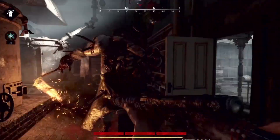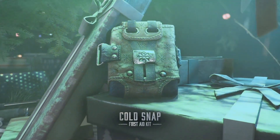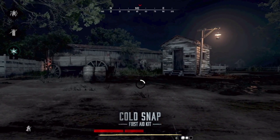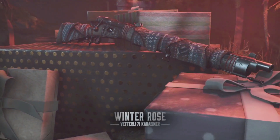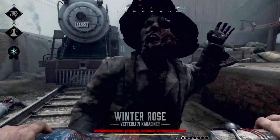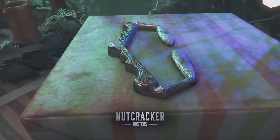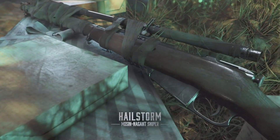During this event we will be able to earn exclusive skins for free. These skins include the Cold Snap for the med kit, which you get just by logging in. Next you will unlock the Winter Rose for the Vitelli 71 Carabiner, and after that you'll be getting the Nutcracker skin for the Dusters.